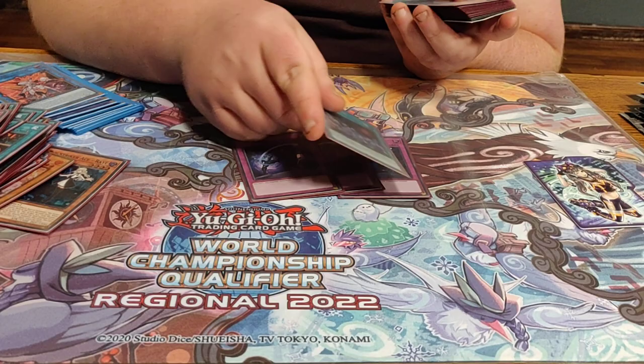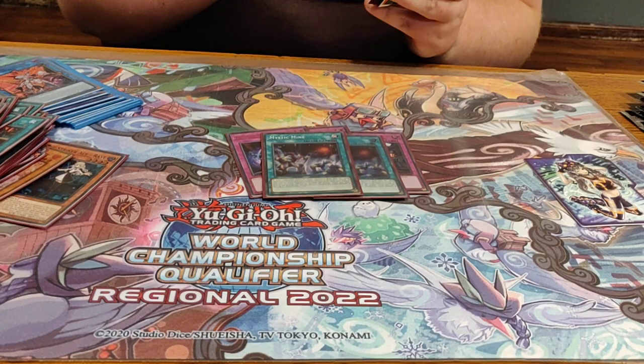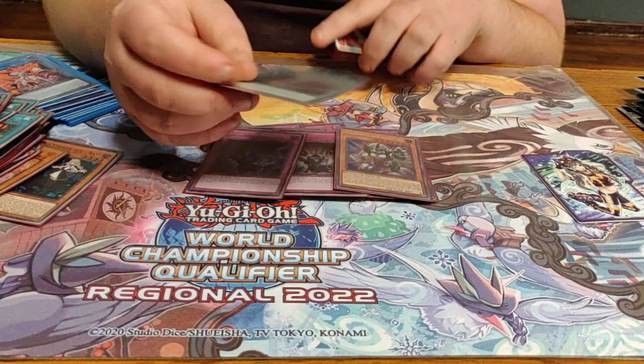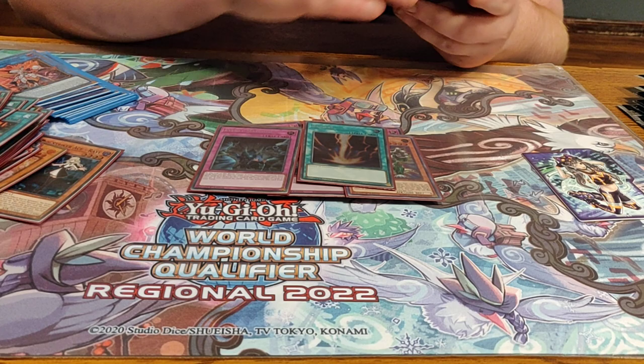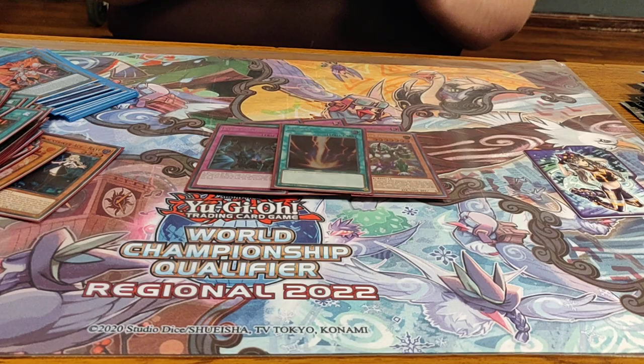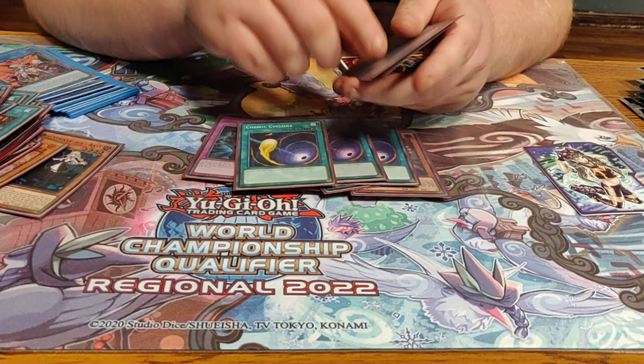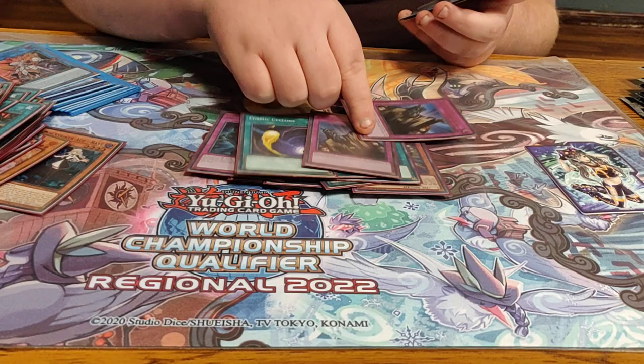Two Mystic Mine on the side — I only sided it in once but won that game. Three Evenly Matched. Pankratops. Raigeki — along with Widow Anchor this breaks the Swordsoul board, which is why it's here. I'm a budget player so I don't own Lightning Storms, but honestly Raigeki is probably better because you can draw it in the grind game whereas Lightning Storm can be dead there. Three Cosmic Cyclone, and two copies of Solemn Judgment — those were the last two cards on the side. It was between Solemn and Strike, and I deemed Solemn had more matchup potential.